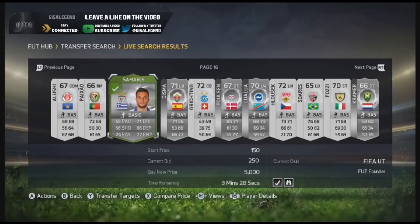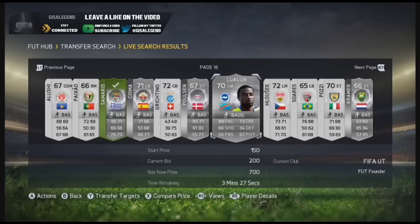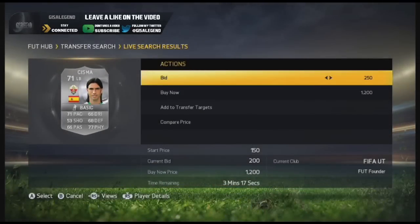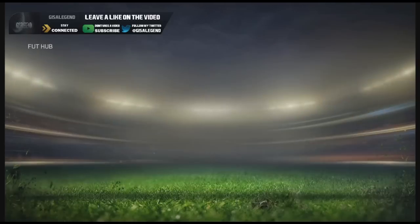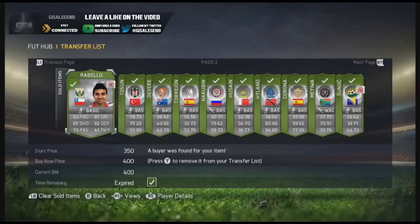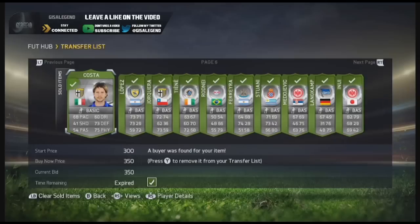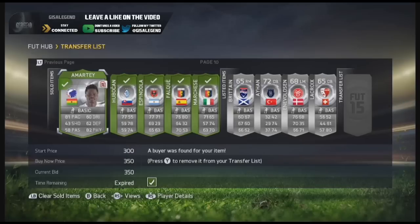We go for our usual 73s and 74s because we find with some of these guys especially that they are worth going for, and some of the 70s you can buy for 250 as well depending on the player and the league. Team of the Season Kane goes for a good little bit and hopefully he sells for me when I buy him. As you can see guys, we were able to sell — out of the 100 that we had — 99 and 95 have sold, and 4 are due to sell.